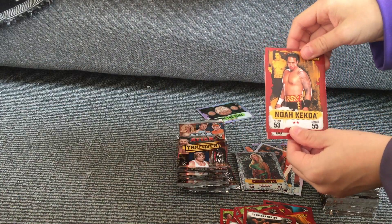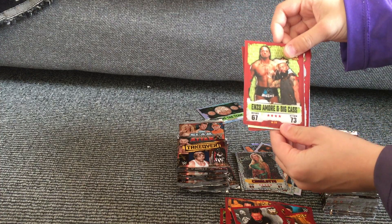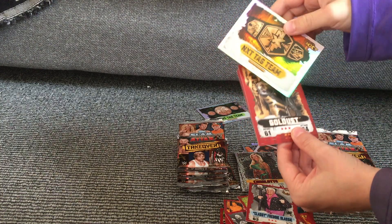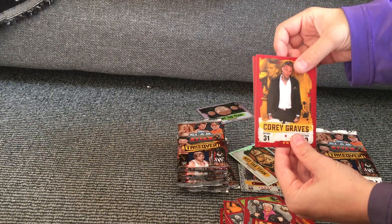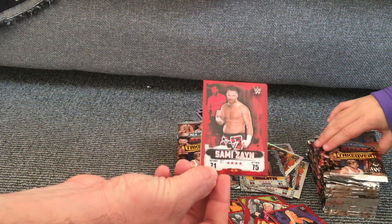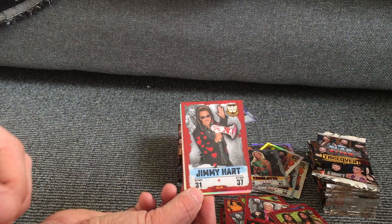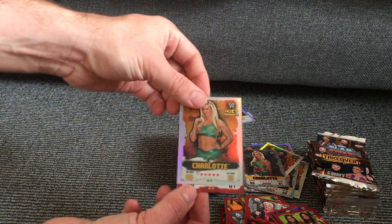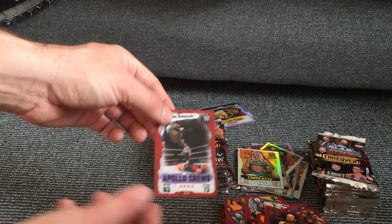Then I've got Victor, Razor Ramon, Epico, Edge, and another Charlotte Champion signature card. Samoa Joe, Booker T, and Braun Strowman. Noah, Tekoa, Road Dog, Enzo Amore and Big Cass, Classy Freddie Blassie. We have NXT Tag Team Championship, Goldust, Corey Graves, and Dana Brooke. Then I've got Sami Zayn, Terry Funk, The Usos, Jimmy Hart, and I have a Charlotte foil card NXT graduate. Austin Aries, Daniel Bryan, and Apollo Crews.